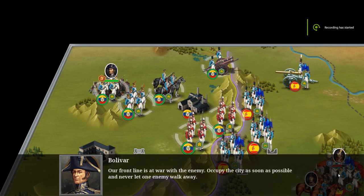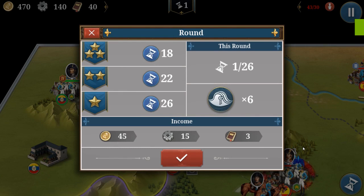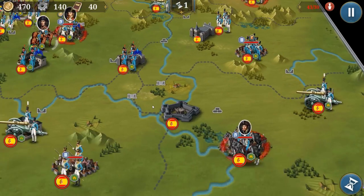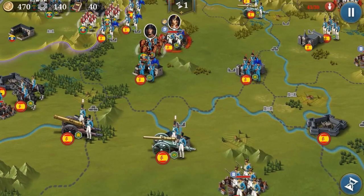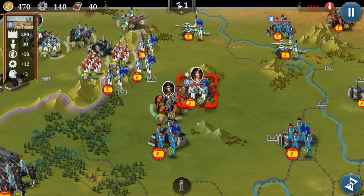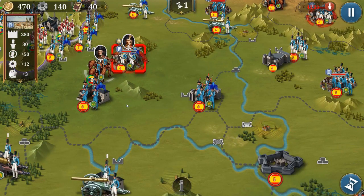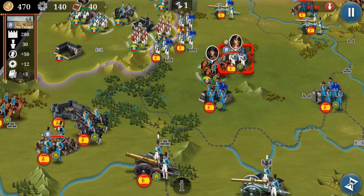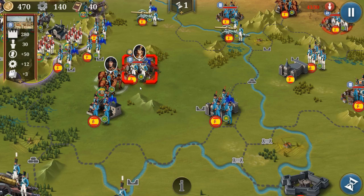Hello everyone and welcome back to another episode of European War 6. Today we're going to play the Battle of New Granada. This battle is kind of hard, so I just want to run it down first before I start playing. We have three objectives, and after you capture the city in the mid, the enemy will come from a different direction trying to take it back.